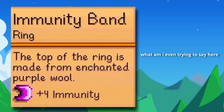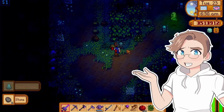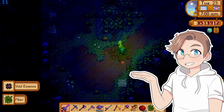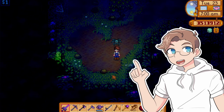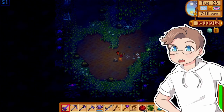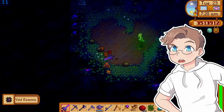Immunity band — increases your immunity by 4. It's alright, only slightly less useful than a crab shell ring. While the crab shell lessens the damage you take when you get hit, this decreases the chance that you'll suffer a debuff from enemies. So yeah, it's a crab shell but worse. Almost good enough for B tier, but footwear is a much more effective way to increase your immunity and it doesn't use up a ring slot.